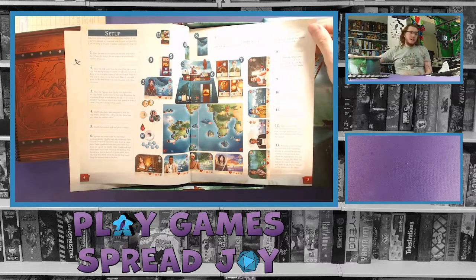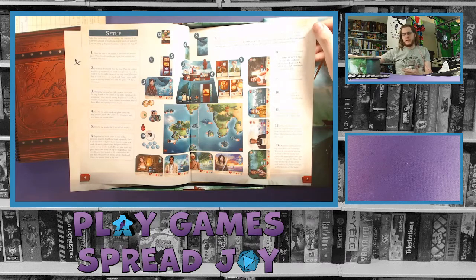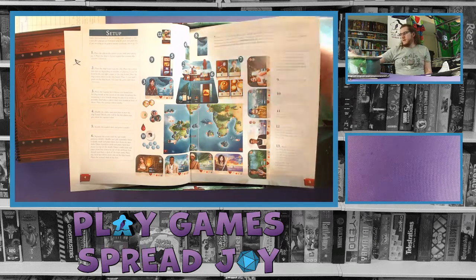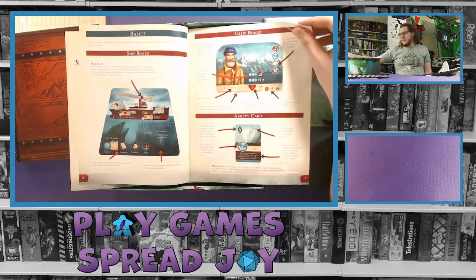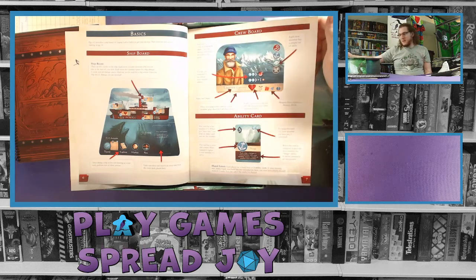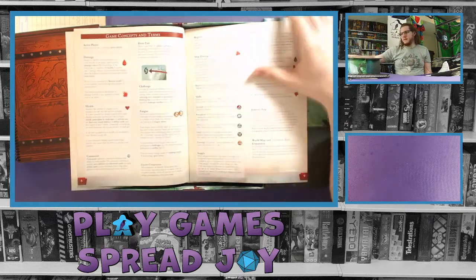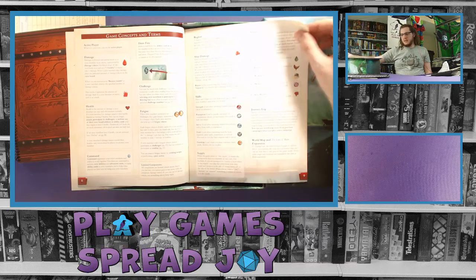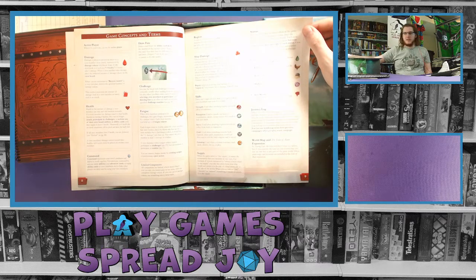The rulebook has a very well laid-out design. We've seen rulebooks on here that aren't the best and some really good ones — this does a good job with the graphical layout, the design, how it numbers things, so you can find the number and see exactly what it corresponds to. It goes over the basics of what each board, card, and symbol means. There are a decent amount of icons in this game but they're very quick to learn.